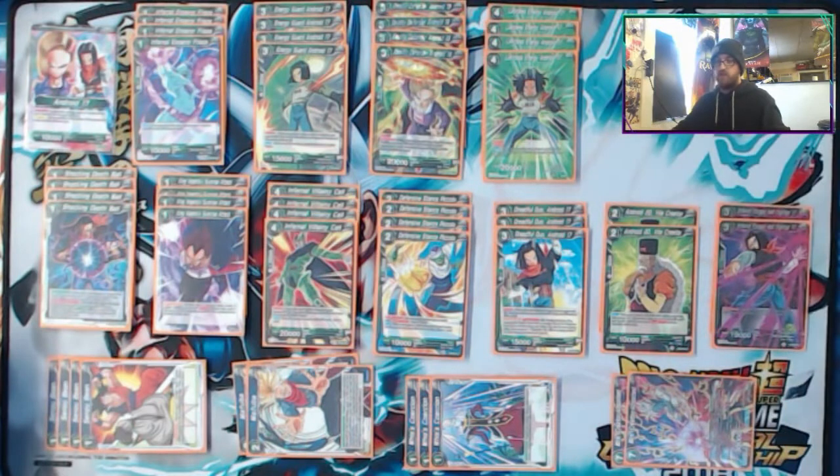Limitless Energy Android 17 is a great card again because of the cost reduction. Comes on board, pops something, barrier blocker. Can't be popped itself unless there are new cards that exclude barrier.